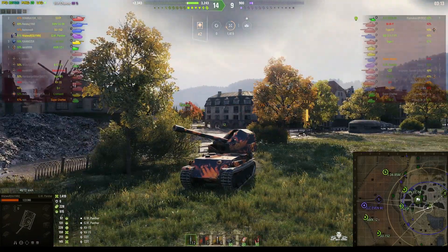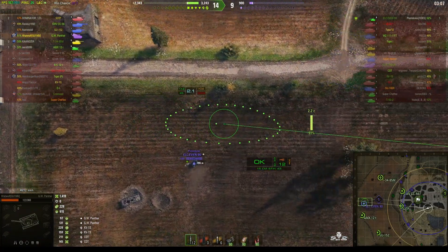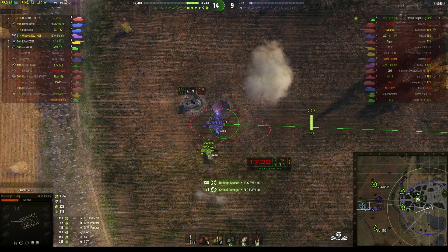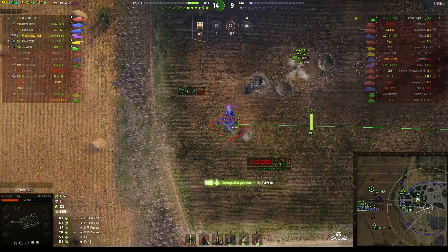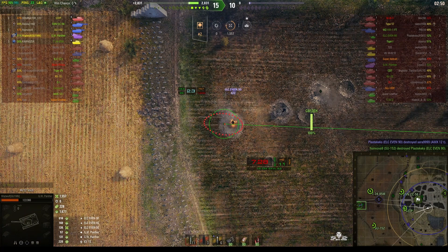Wadsworth is actually safer in this end of the town than going elsewhere. The ELC's been found. He lines up a shot ahead of the path, works out where the guy's going — he can't quite work it out, so he fires where the guy is, and he does get some damage. The ELC is stunned, vulnerable, and taking fire. Even though he manages to get the AMX 12t, he goes down in the end to the SU-152, and that's a win.